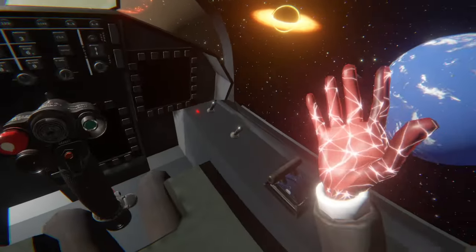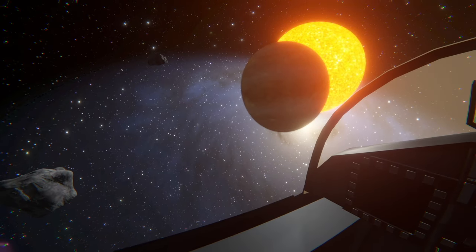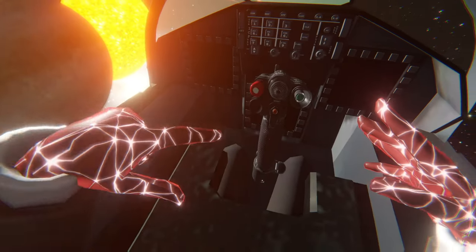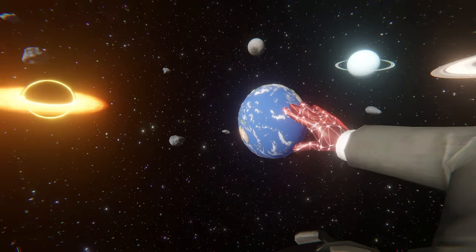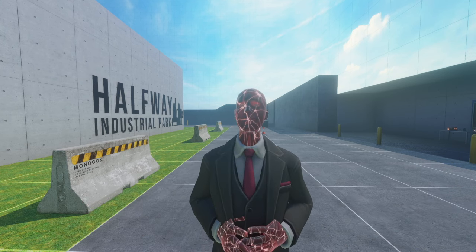It looks like we're heading to a hell planet. Not so much I can do about that one. But I hope you enjoyed this mod showcase. Really fun. Looks like I'm probably going to get sent into the sun right now. Passenger eject button. Yeah, I'm probably going to die. Well my friends, that is it for this week's Mod Showcase Tuesday.